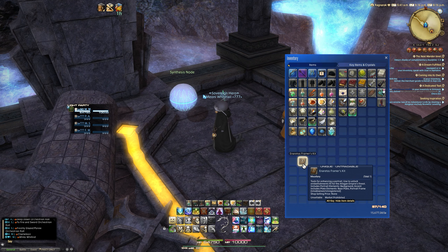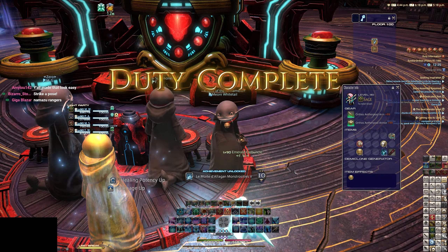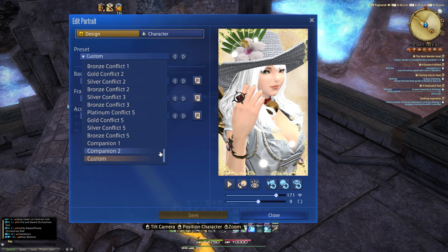We looked at this before in the previous video where we exchanged four of these tokens for a mount. Specifically, we exchanged the Tomestones we got at the end of each run, saved them up, and got four accessory slot items, which in themselves are amazing. Then we exchanged those at an NPC to get the mount — go watch that video, it'll be linked in the description. We've done quite a few runs of this; we're actually on our fifth clear and going for six clears to get all of the items.